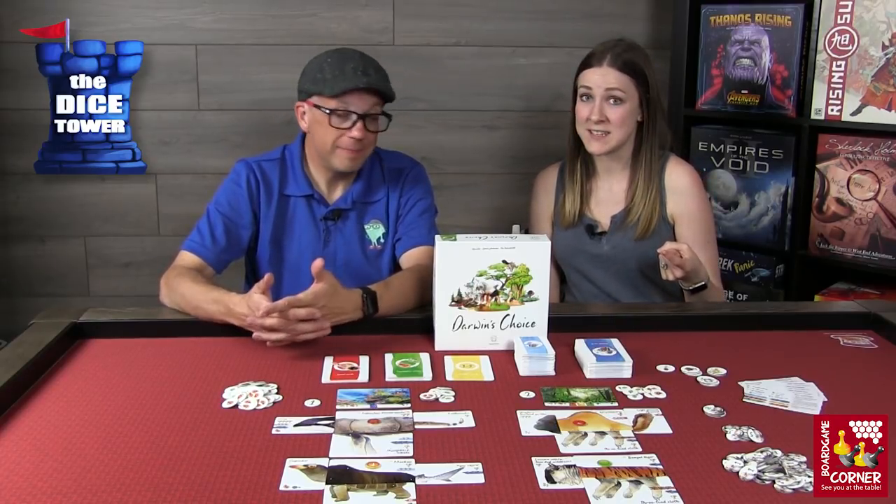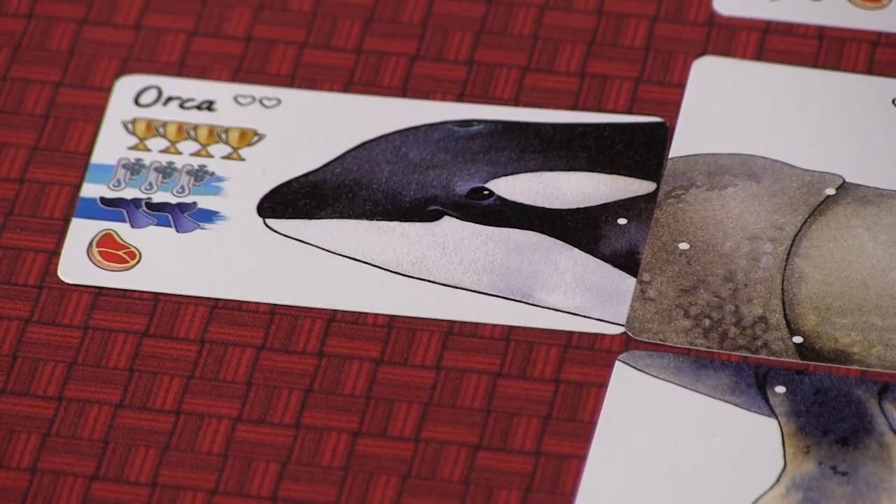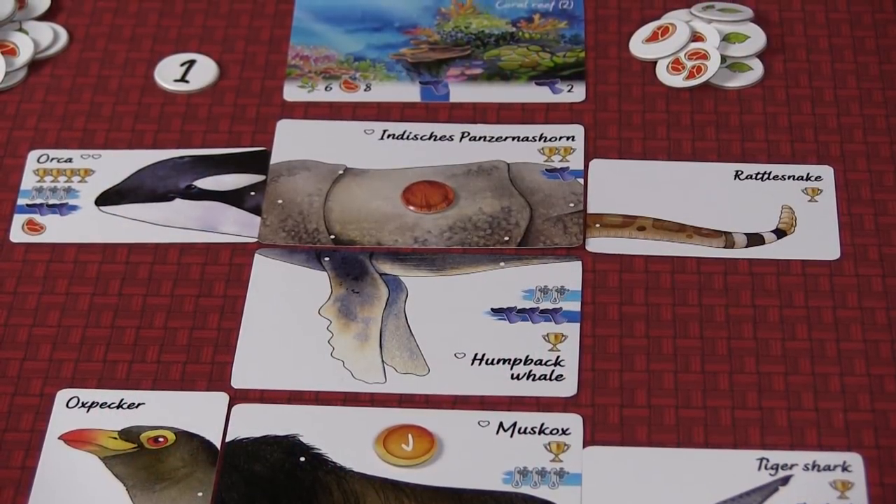The first phase is the action phase, where you're going to be building your animals — you might be mutating them or migrating them. This is really the meat of the game: making those fantastical creatures.